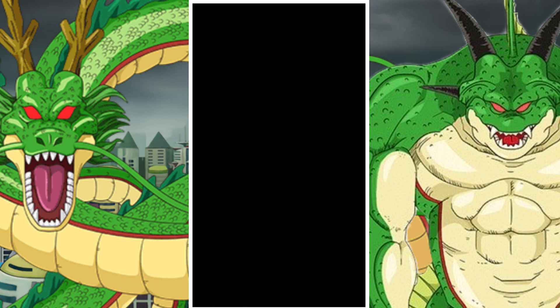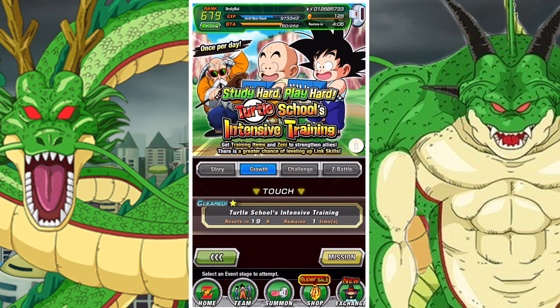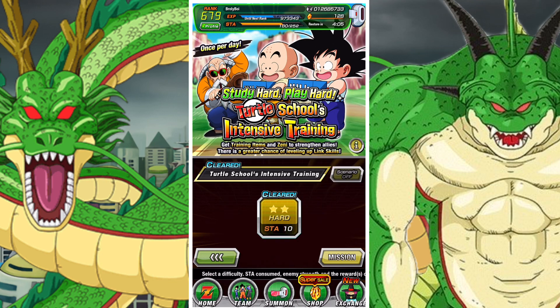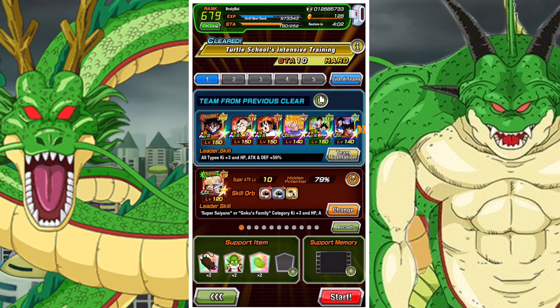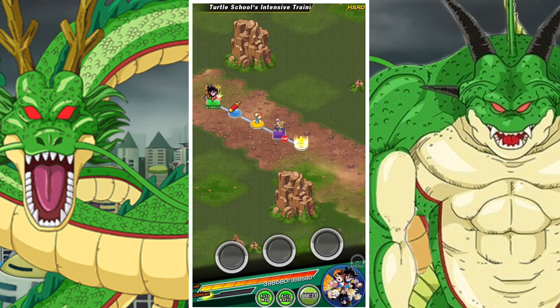The hint for today is: create a team or enter battle with five warriors sporting five different colors. All you have to do is use a team with one unit of each typing — Physical, Strength, Int, AGL, and Tech.